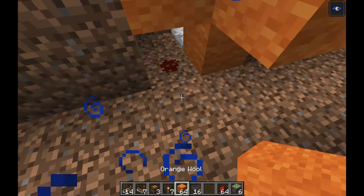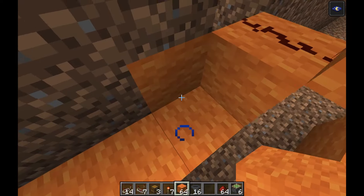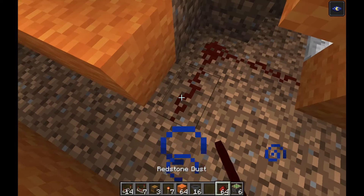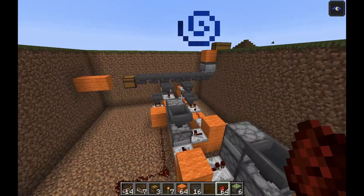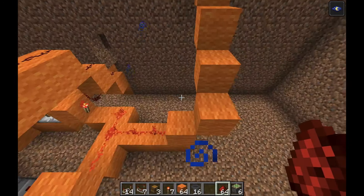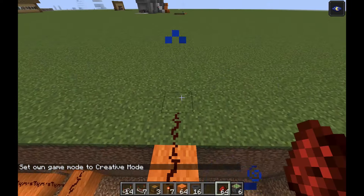Then come over here and place a repeater. Next to the block also add a redstone dust, place a block so it doesn't connect to this line, and then bring it over here — one, two, three, four, five, six, seven — like that. So when we press the button we can bring it back to the normal state.